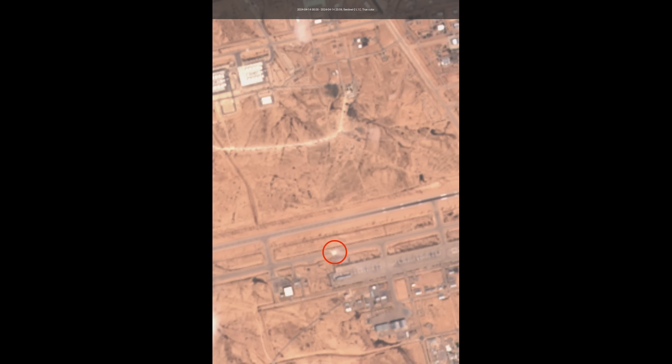I'm more familiar with impact strikes in Russia and Ukraine, so it could just be that it's blasted away the concrete and this whiteness is the ground underneath the runway. I can't tell for sure, but if this is a crater, then it's hardly major damage.